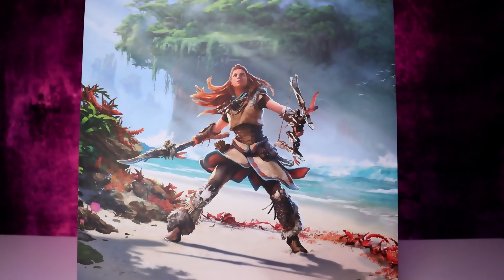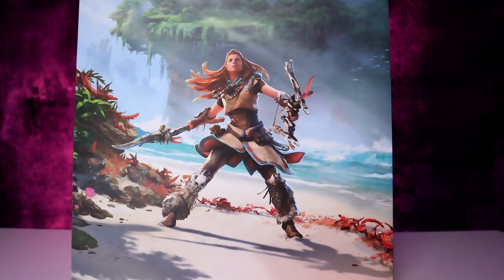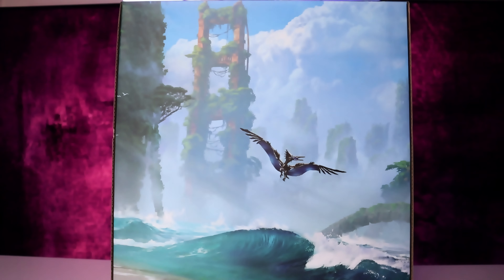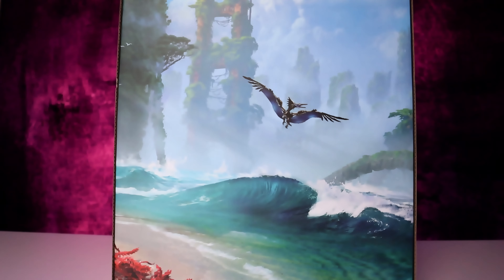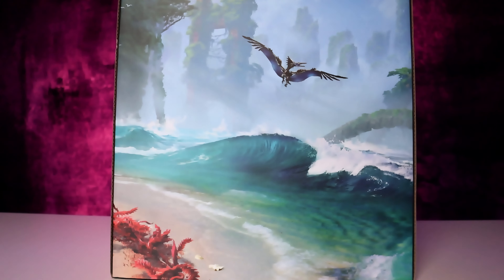The second box has some beautiful artwork with front and center of course Aloy, and then on the sides you get some of the machines that you'll be seeing inside the game, with again some hints of the in-game beautiful environments as well.